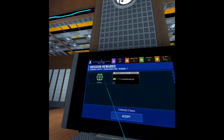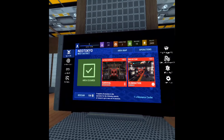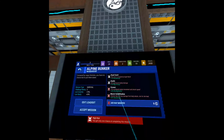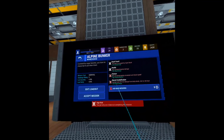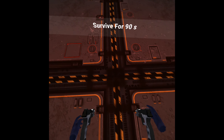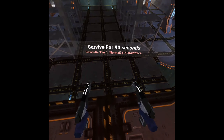We collected two items — increased max size. Then let's go to survival mode. There's some German text here, which seems to be a little bug. Pull the trigger to continue. Okay, survive for 90 seconds — let's try.